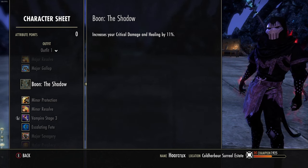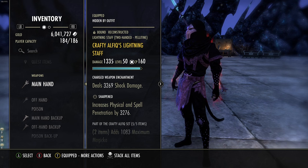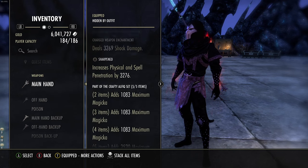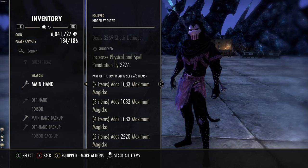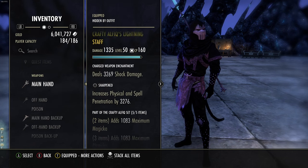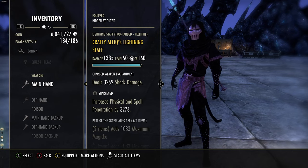I had a similar build in the past that I posted about six months ago, and I think this was the missing key. The very first set we're running is Crafty Alfiq - this is tried and true, always my go-to set for the mag sorcerer. Pretty much all it does is give you tons of maximum magicka, which is beautiful. We have this on the front bar because we are running a front bar ward - that's very important for this build. Not only are the sets important but the bar setup is especially important. We do have this in Sharpened trait as well as a shock damage glyph.